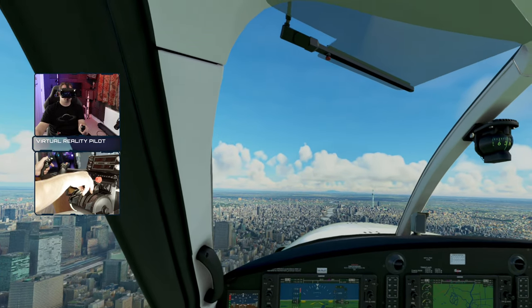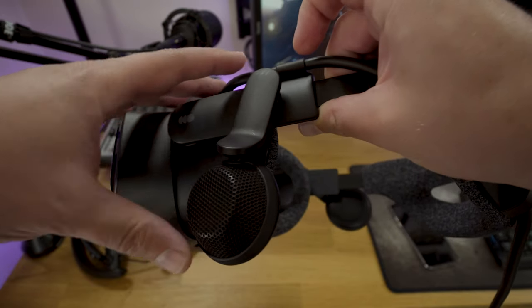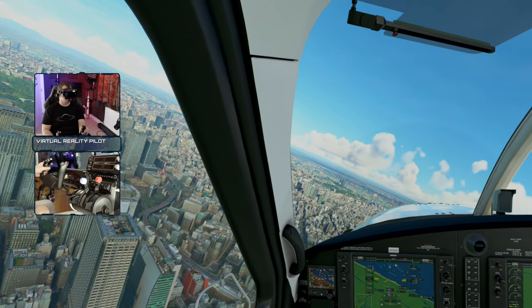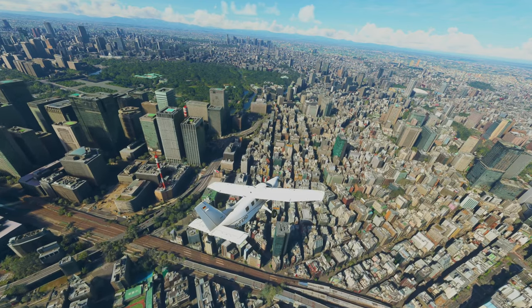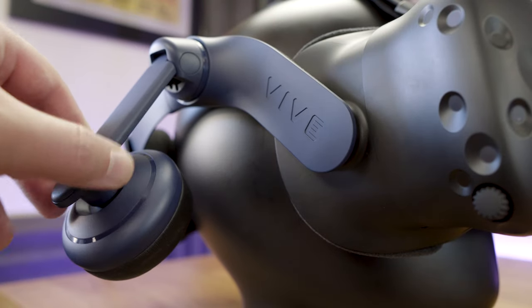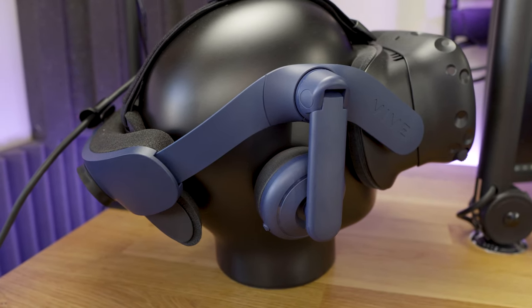The audio solution is top-notch too, with over-ear headphones. The audio quality is excellent with good directionality. It also means I can hear myself when I'm talking, which makes recording and streaming far easier. Headphone-style systems like on the Vive Pro 2 and Cosmos completely muffle my voice, which tends to make me shout and feels quite disorientating.